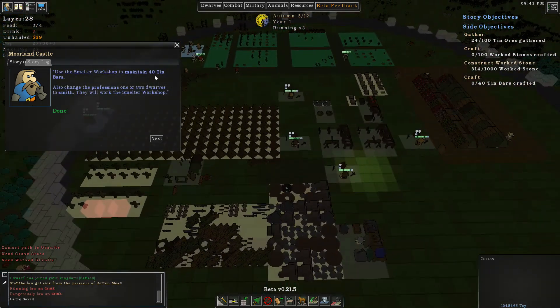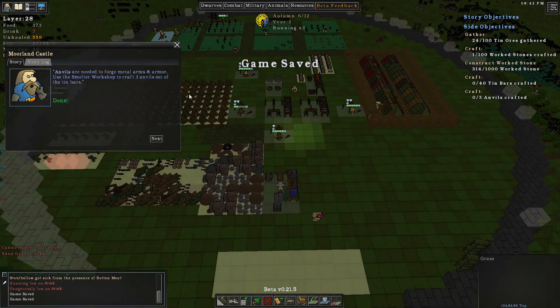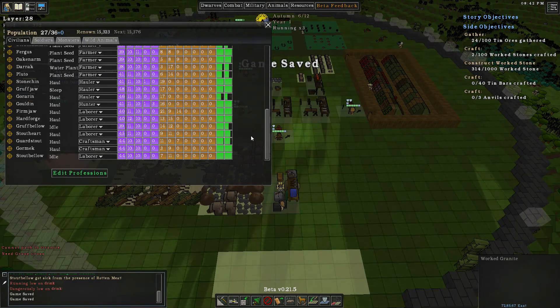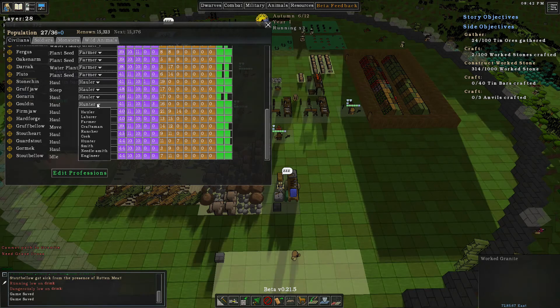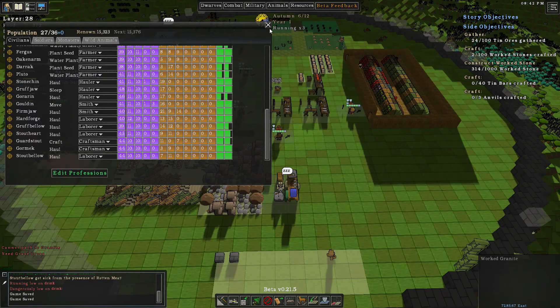All right cool, we got the smelter workshop built. The smelter workshop requires 40 tin bars, and also the profession of one or two dwarves set to smith - they will work this smelter smithing workshop. We've got a hunter here we don't need him, let's make him a smith, and one of these laborers a smith too. There we go.